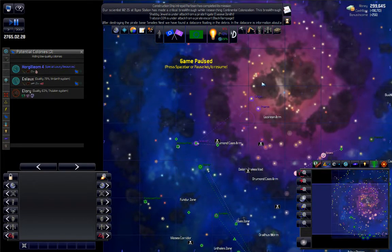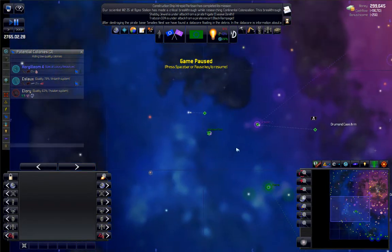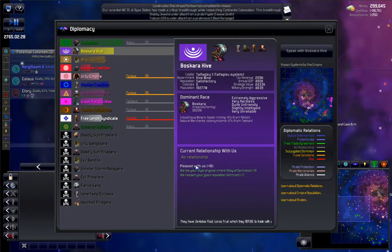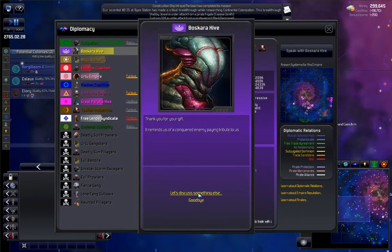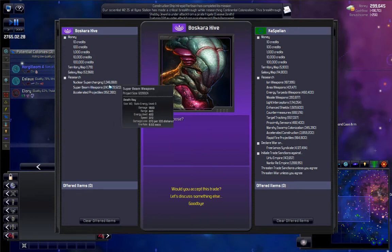We can see a little bit more of this now. That backdrop looks like a different color to me — again it might be my color blindness, or it's probably just the backdrop shading the circles differently. But I think that's the same people. And who exactly are they? That's the Boscara — yes it is. They're pretty aggressive but they're pleased with us. That's a nice close neighbor we might be able to do some trading with. They approve of our government. They have super beam weapons so I really don't want to get into too much of a fight with them. Chances are they don't have big enough ship sizes to deal with that technology yet anyway — accelerated projectiles.